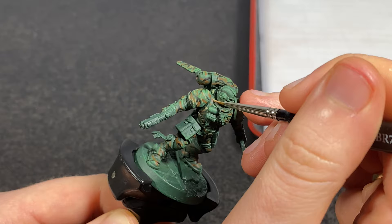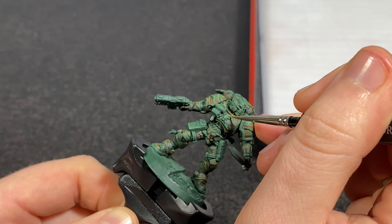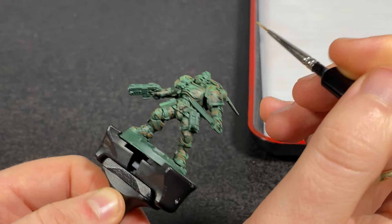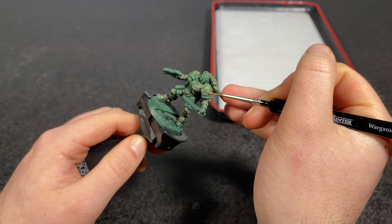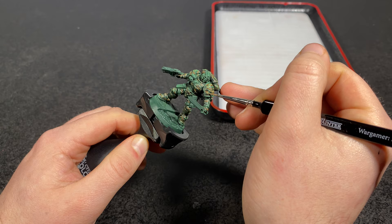After this, a step I did was give it a nice Agrax Earthshade wash — a brown wash — to kind of tie it all together, get into the deep crevices of the armour, make it look a bit dirty and sweaty like he's been in the jungle for a while and the earth and grime has built up on him. This also unifies the four colours used — green, brown, black, and bone — and makes them all a similar tone to each other. Next comes the magic moment when everything else has been painted.